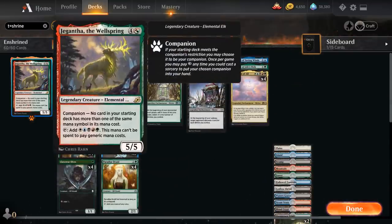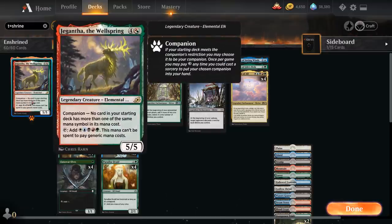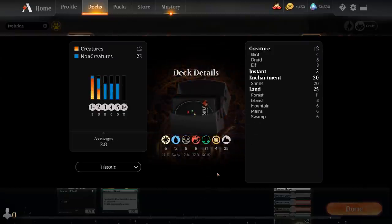We also get to free-roll Jigantha the Wellspring in the companion slot. Our deck can generate a lot of mana with all the mana creatures and Sanctum of Fruitful Harvest, so every now and then we might put Jigantha in our hand and cast a 5/5 for five mana. That's our deck — now let's jump into some games and see how it does.